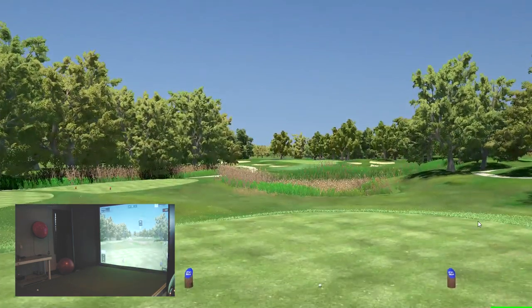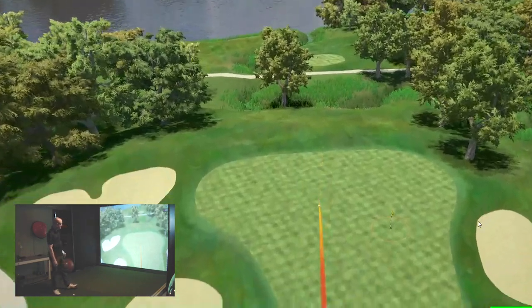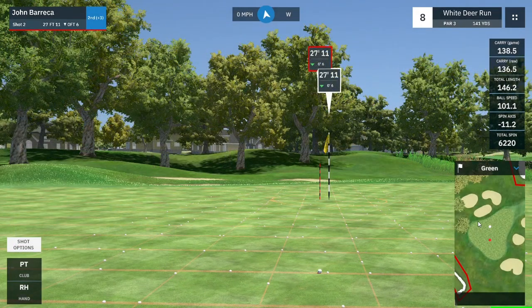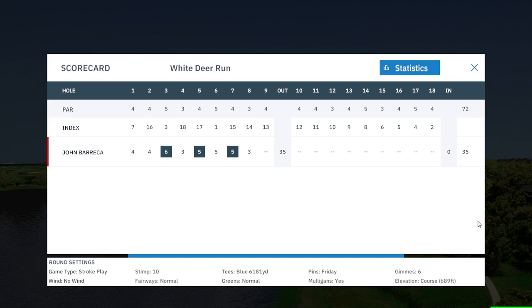So we're going to a par three — eighth hole. I'm going to use the nine iron here. I do like to aim a little right with this club and try to draw it back in. I think I tried taking a little something off of this one. This one draws back — I think I just overcooked it a little bit, but nonetheless it's in the middle of the green, just past pin high. Now 28 feet downhill. A little too much pace — I think if I had been a little easier on the pace, that would have gone in.